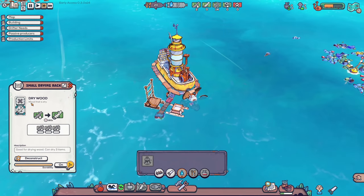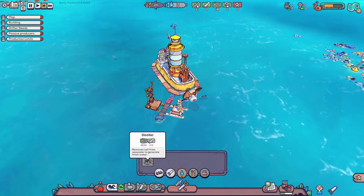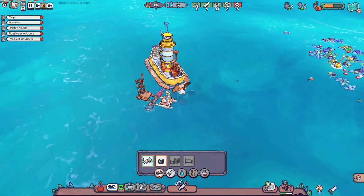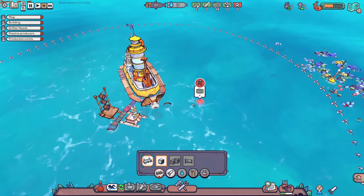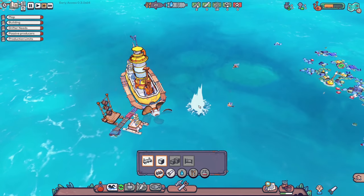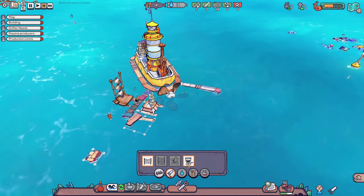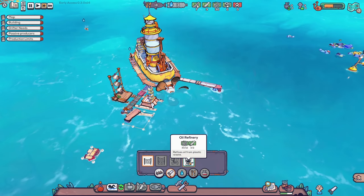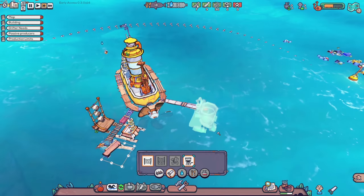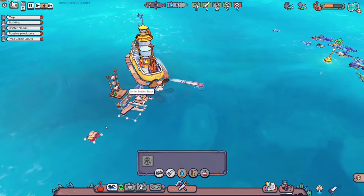Our drying rack is good — we're gonna be drying wood. We've got to get a distiller going to remove salt from seawater and generate fresh water. We have 24 plastic, so let's extend this out and max it. Then we're probably gonna get a distiller over here. Oh, this is new — an oil refiner that refines oil from plastic waste! So you can make your own oil, super neat. But we need to get water going first.